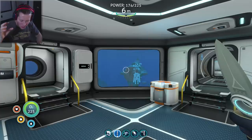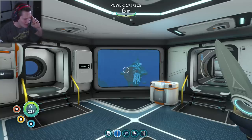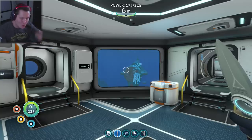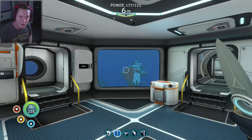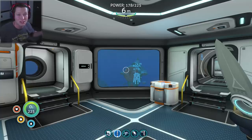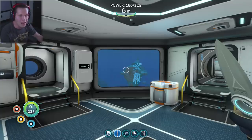Today we are going on by far our biggest adventure yet. We're going to be taking the Cyclops, which is carrying our prawn suit, back down to the Lost River. We're going to be looking for nickel ore to make more upgrades, and we're going to try to build a base down there. I've spent the last hour or so preparing and organizing everything — here we go, I'm excited.